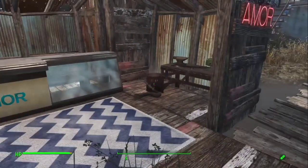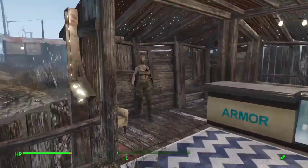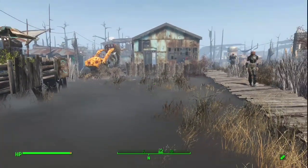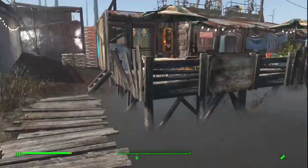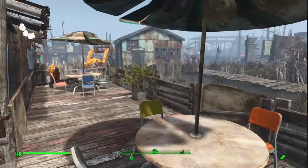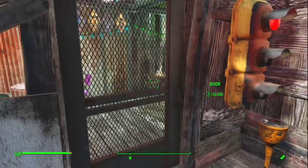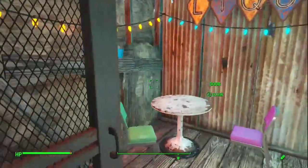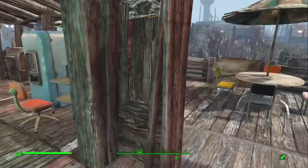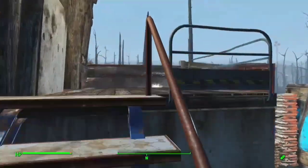It's a simple store — I don't actually have any merchant in it yet. This settlement's unfinished; I only have six settlers altogether: two are farmers, two are guards, one's a provisioner, and one is a scavenger. Following this little pier toward the west, it goes right up into my bar. I thought this was important just for settler happiness. I'm going to put a few tables, chairs with umbrellas, a little plant, and a lot of lights. It looks a lot better at night, especially since this settlement is so dark — it rains more often than not.